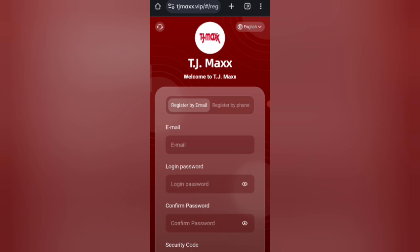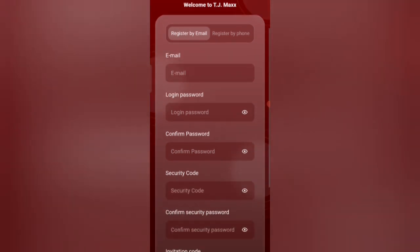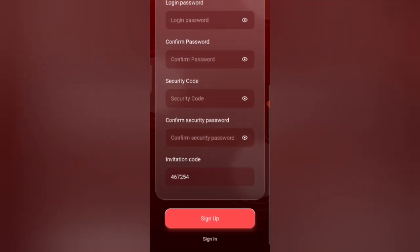After clicking the link, you will find the website. To sign up your account, first enter your email, then enter your login password, confirm your login password, enter your security password, confirm your security password, and enter my invite code. Then click on sign up.